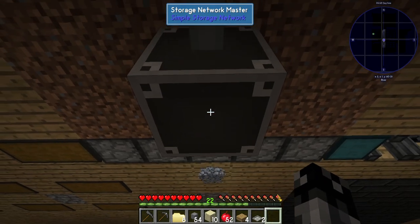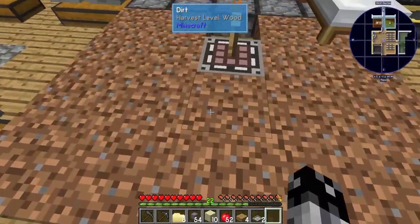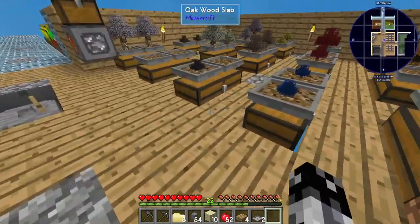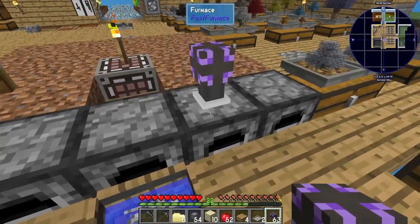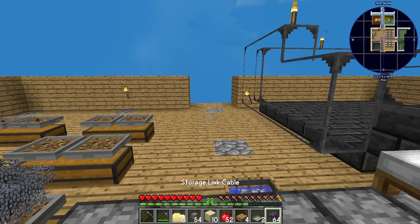I'm going to come over here because this is the dead middle of my entire platform, and I'm going to place the master right there. Then we're going to have all the cords plug into the master block. If we open this now, this opens and we can create — this is a storage network connected through the cables. Two things we're going to need here — we need two stacks of this. There we go.